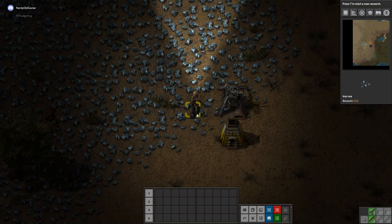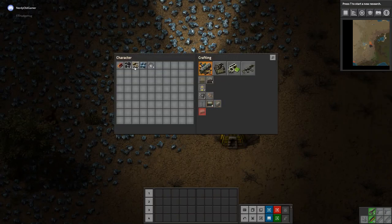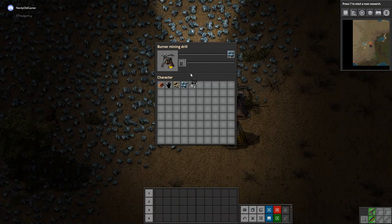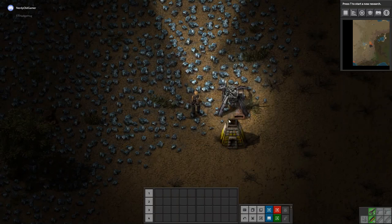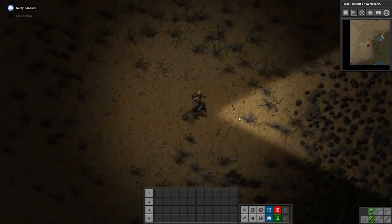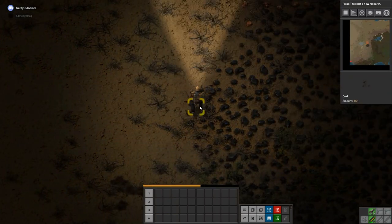I know that feeling. I'm just getting used to the key bindings again, because I'm so used to playing Satisfactory — I press tab to bring up the build menu, but in this one it's E.